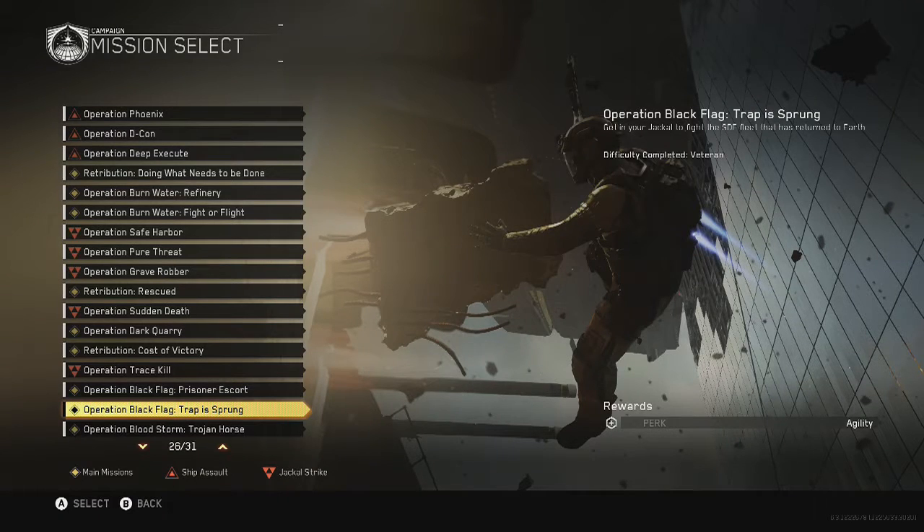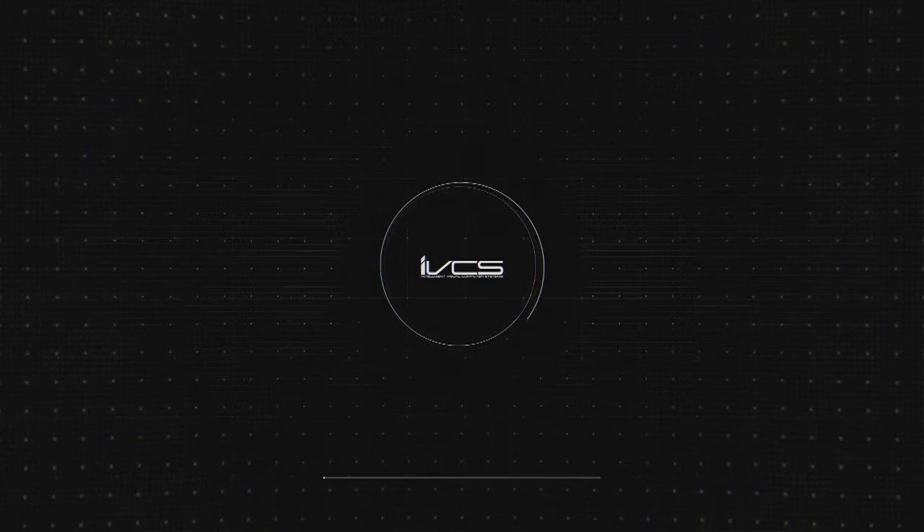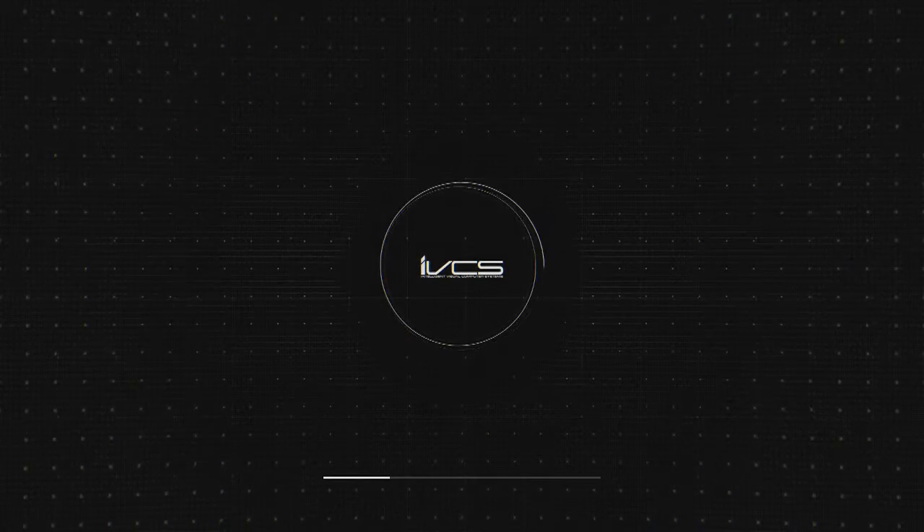Hey guys, this is TrapperTom and today I'm going to be showing you how to get the C12 achievement in Call of Duty Infinite Warfare. For this you're going to want to load up Operation Black Flag, Trap is Sprung. Doesn't really matter what difficulty, but obviously it'll be slightly easier if you set it on Recruit.